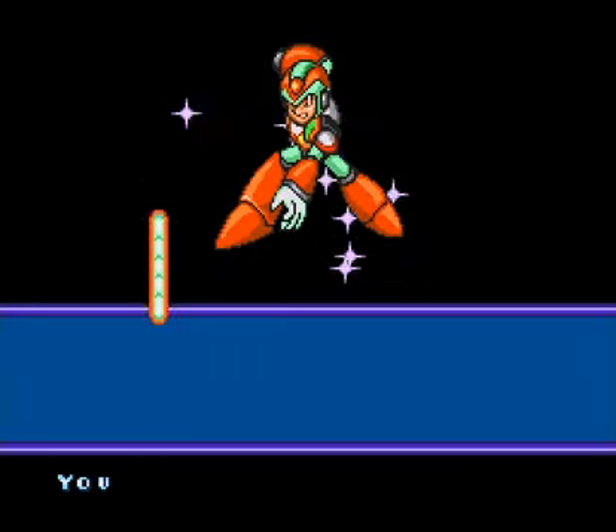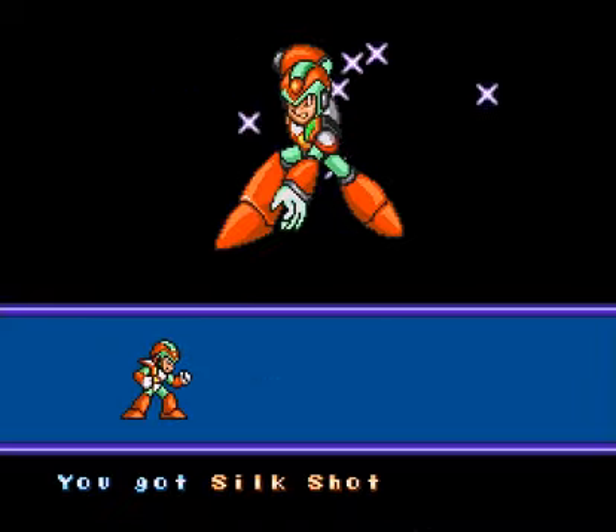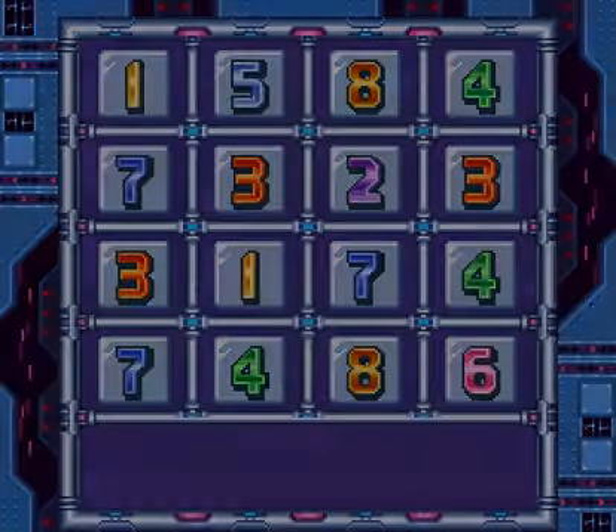All right, we've gained the Silk Shot, which only slightly resembles four exploding turds. And of course, here's your password, Samurai Goomba. Now, go out there and get stomped on by a U.S. soldier from Brooklyn.